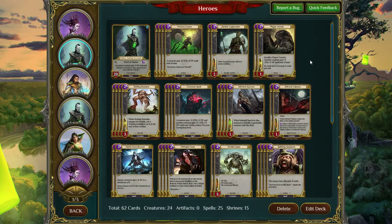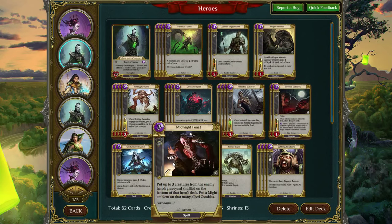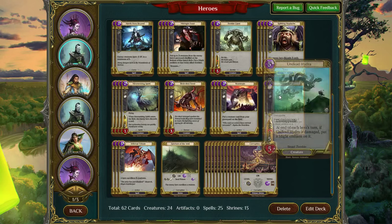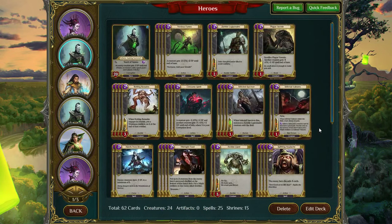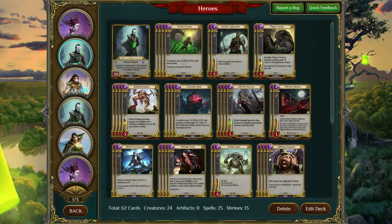Next we have Mono Corruption Zombies, primarily centered around zombie synergies like Midnight Feast, Zombie Legionnaire, Rotting Remains, Infected Survivor, Zombie Giant, and even the Zombie Hydra. The only rare in this deck is a single copy of Sanctum of the Void. This deck wants to manipulate the board, strip your opponent's hand with Mesmerizing Spirit and Splitting Headache, and leave them unable to deal with your Undead Hydra or Dreadknight if you happen to want to put some Dreadknights in.